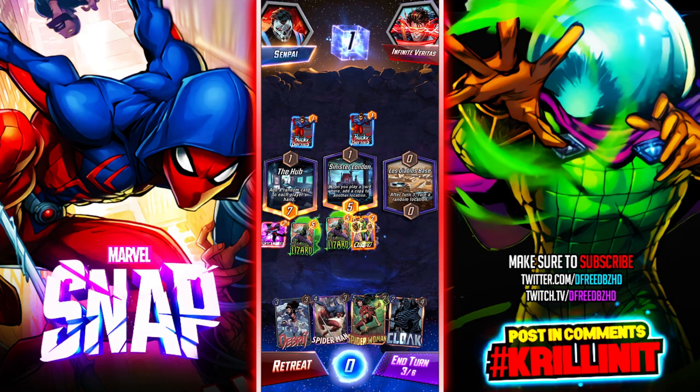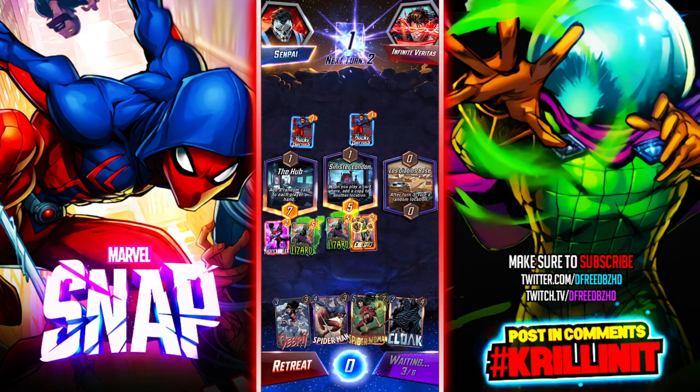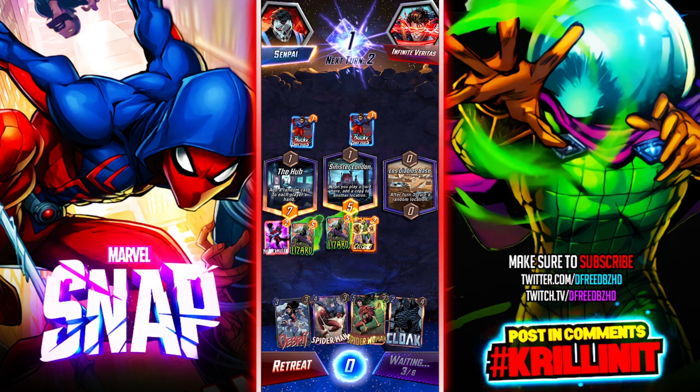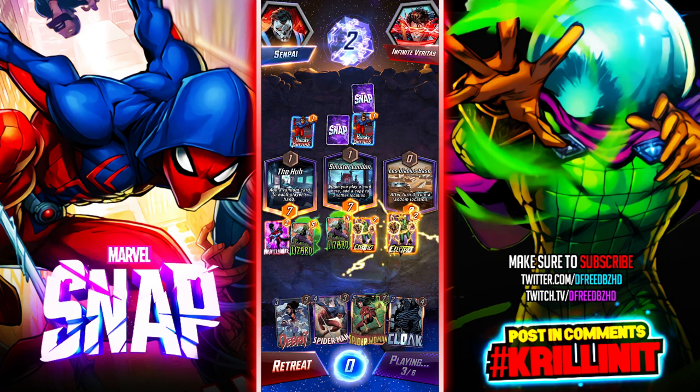Let's see if the plus two makes a huge difference — I could play Spider-Woman early in the middle in Sinister London and have it cloned. That could be interesting. But the Lizards are just getting weak — that's my point. This one's already about to lose its power. I hope he plays something there next turn.